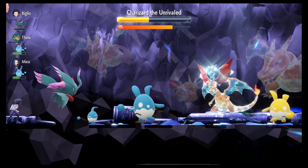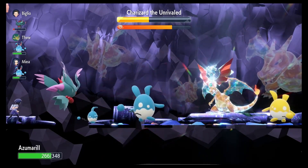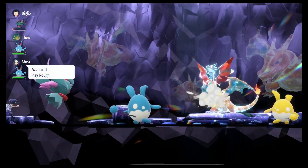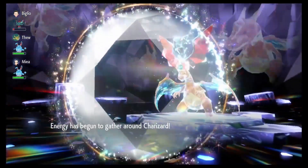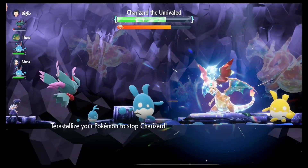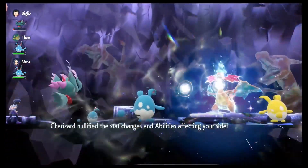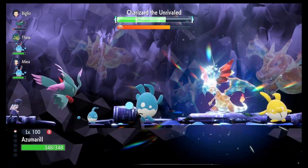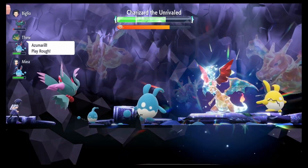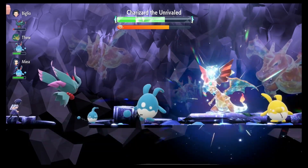For Belly Drum, you're going to want to use a Mirror Herb, which you can buy at one of the stores. Put the Mirror Herb on Azumarill and have either an Iron Hands, a Hariyama, or any other Pokémon that has Belly Drum in the party. Make sure Azumarill has a move slot open so that it can learn Belly Drum off that Pokémon.